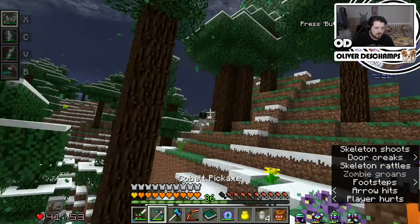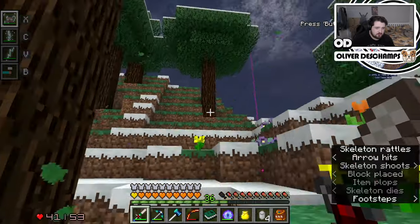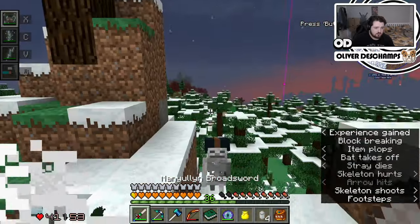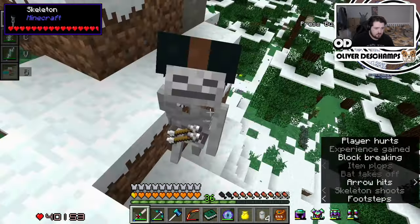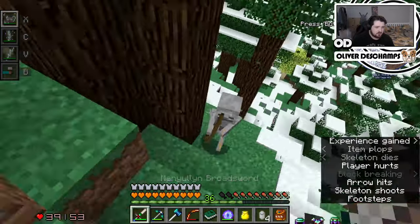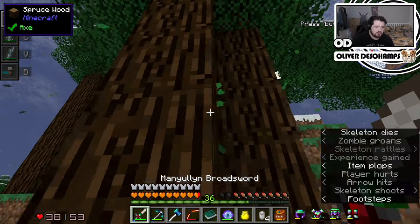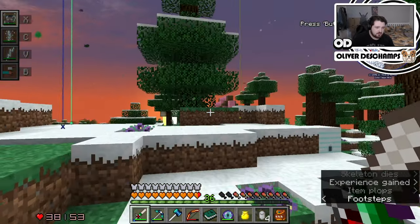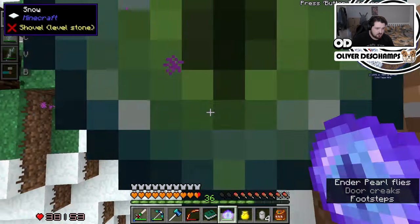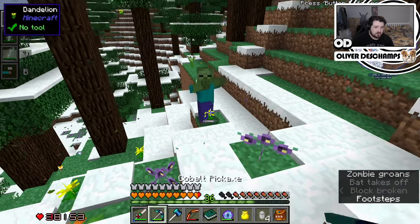Someone just sniped me out of the air. Bloody hell. What's spawning them? There's something over here that spawned them. They're just going for me. They're wild, they're rabid. Oh my god. Please, have mercy. So basically down here.